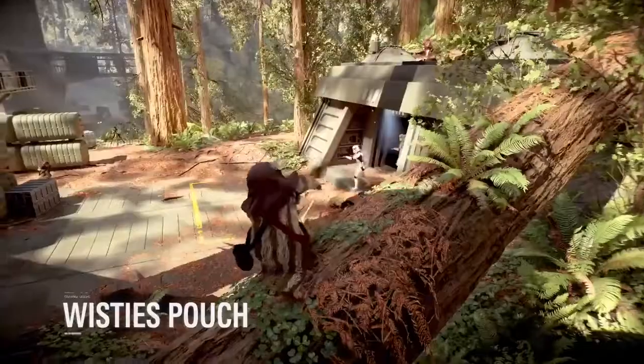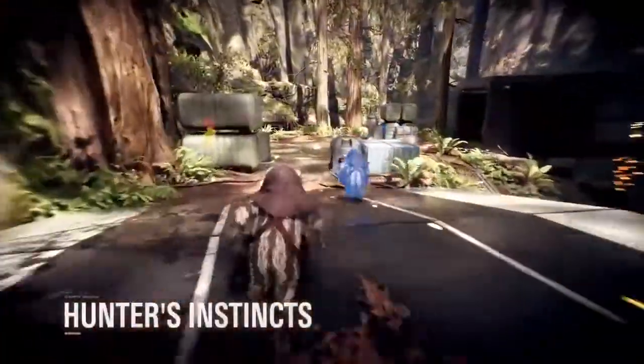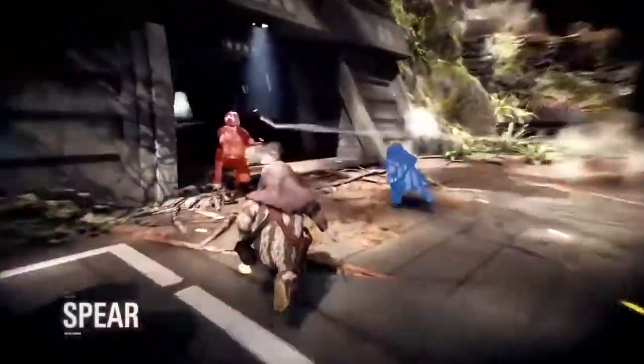Tossing a pouch of wisties damages and disorients affected foes, and by making use of inborn instincts, the Ewok can uncover nearby opponents.